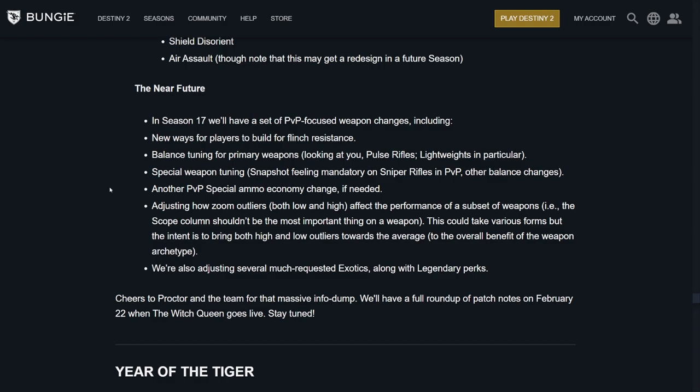This tells me they're layering the approach — watching this season's change of only dropping one ammo with scavenger giving two. If it's still out of control, they have another change in mind on top of that. They're also going to be adjusting how zoom outliers — both low and high — affect weapon performance, because scope shouldn't be the most important thing on a weapon. And they're adjusting several much-requested exotics along with legendary perks. Season 17 appears to be another good one. GGs to Proctor.